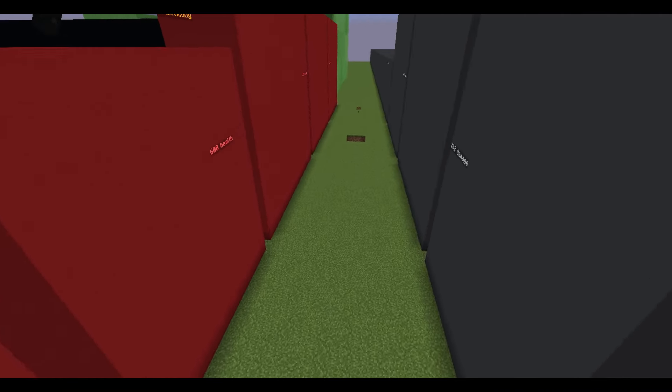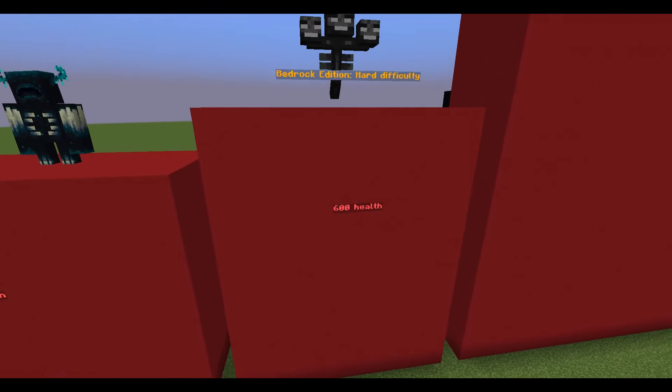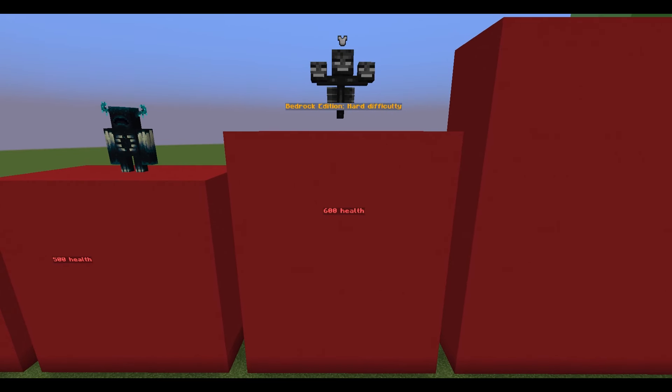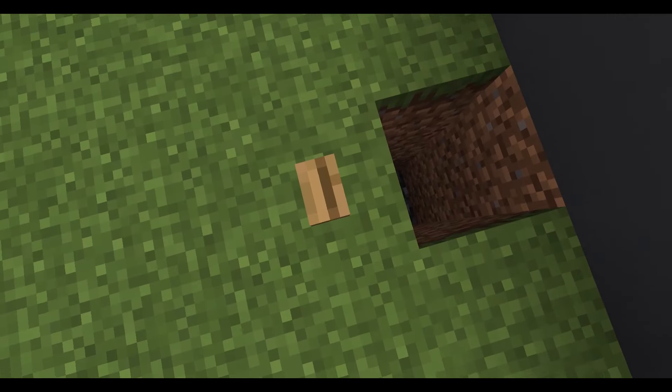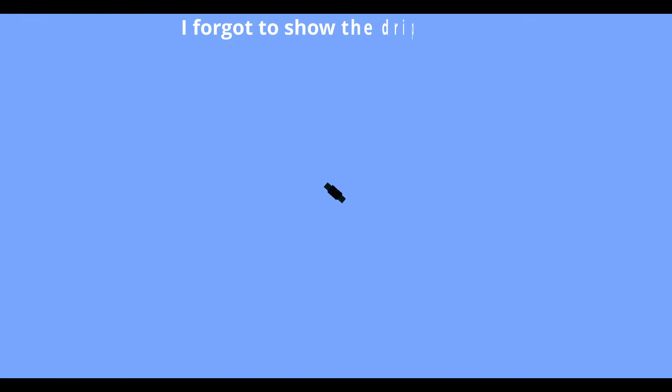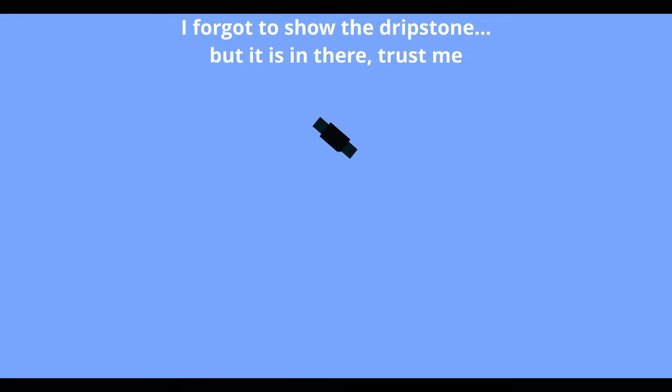This is almost enough to match the mob with the highest health, which is Bedrock Edition's Wither on hard difficulty, having six hundred health. Withers are immune to fall damage, but if something isn't immune, it won't survive falling from maximum height to minimum height onto pointed dripstone — this is 762 damage.